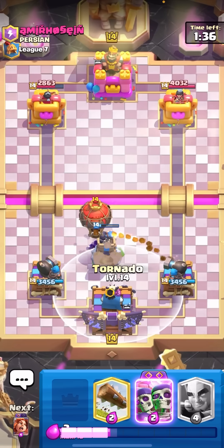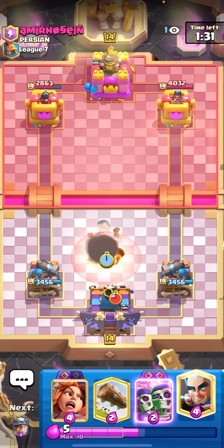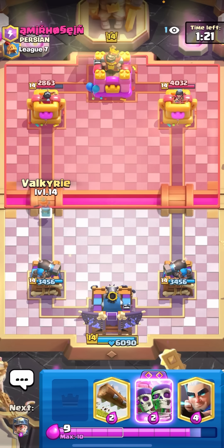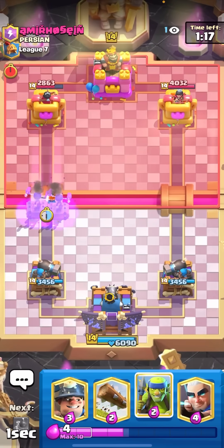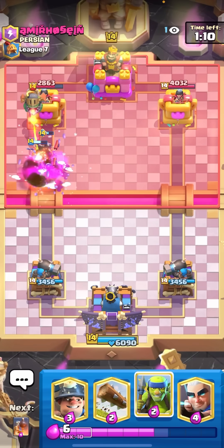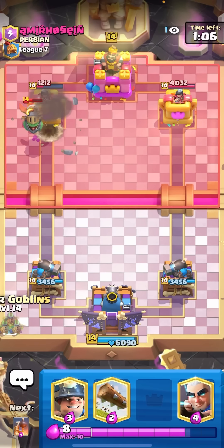Against Lava Hound you always just want to spam — Miner, then Spear Gobs last second in case he Lavas. Wow, evil Barbs — those were just terrible. I'm gonna Bomb Tower. That Balloon was awful — I can just get a free King Tower activation now. Classic Lava Loon players not knowing what to do. This should be quite an easy win. If he goes Lava in the back I can use Valkyrie and evo Wall Breakers at the bridge. Nice, that should be tower down — oh, he has a Freeze, but that's still gonna be a ton of damage.